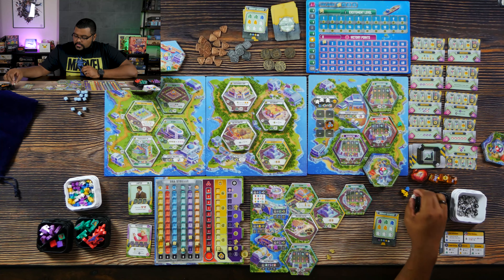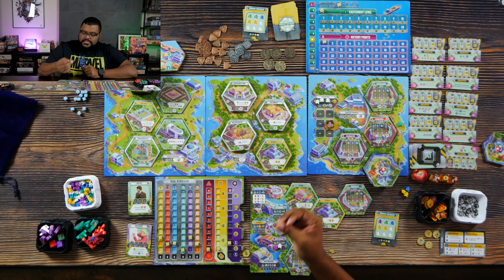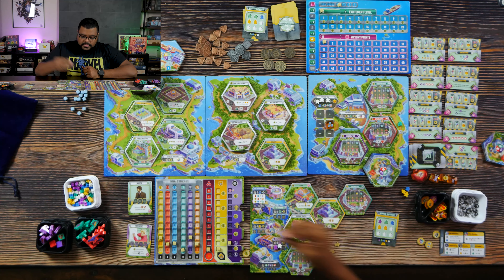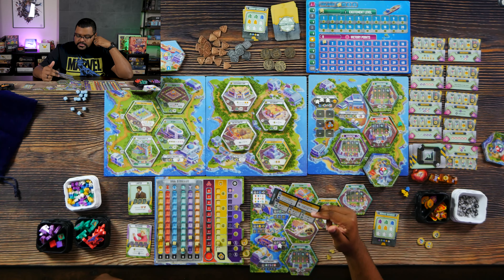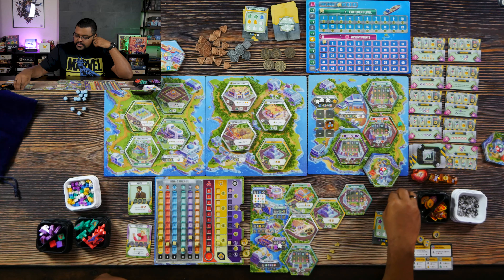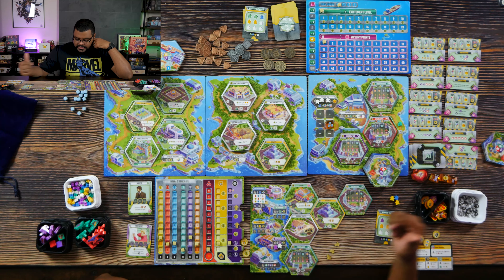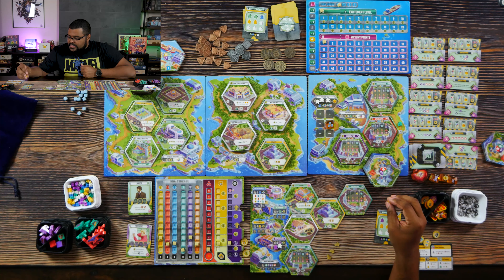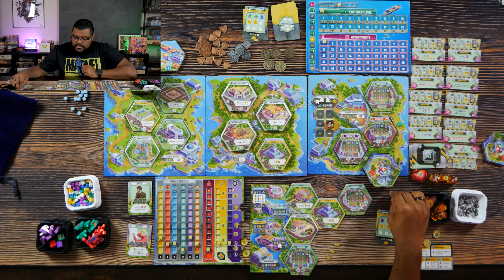So we're on to private actions. I want to get my jeep up higher. The park ranger, when I put him down, allows me to pay one less for an upgrade, so I can get the first one for free. Then I'll put my seasonal worker in and pay one coin to increase up to two, which gives me three movements. I'm also going to get an increase in my security.